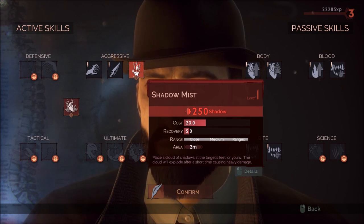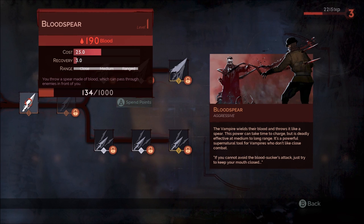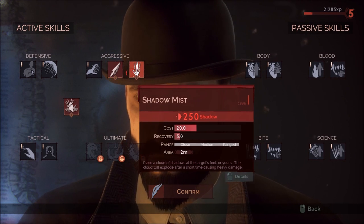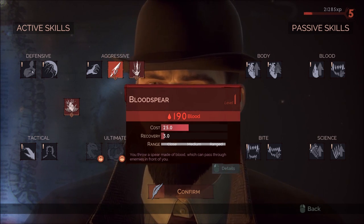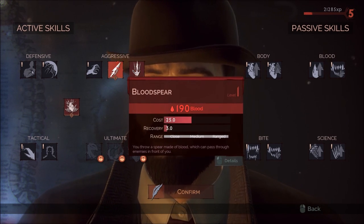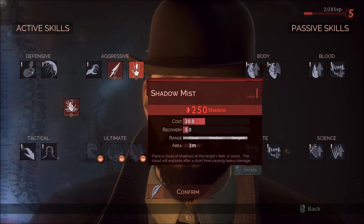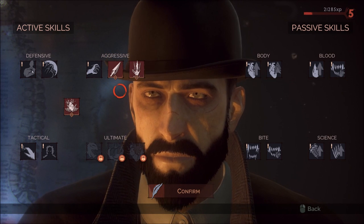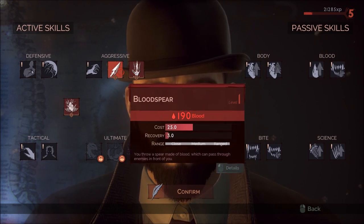The next ability you'll want to pick up is Blood Spear. Why Blood Spear? Because it lets you do a lot of blood damage on a short cooldown at range. It's also a very good ability if something is resistant to shadow — you can use Blood Spear. If it's resistant to blood, you can use Shadow Mist. If it's resistant to both, you can use your melee attacks. So on a short cooldown, you can do significant damage of every type.